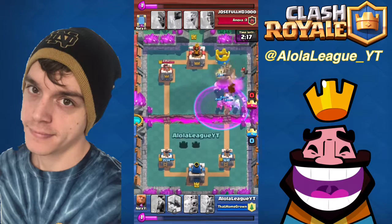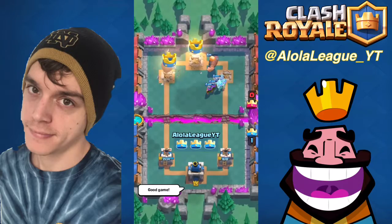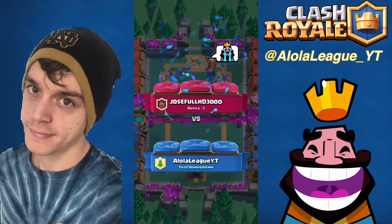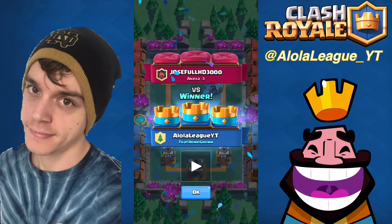Clone up. Rage up. His bomber does nothing. Take a tower, head for the king tower. It's over that quick guys. He gives us the crying face and we go home with a three crown victory.